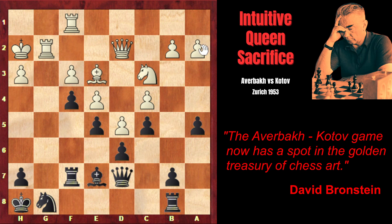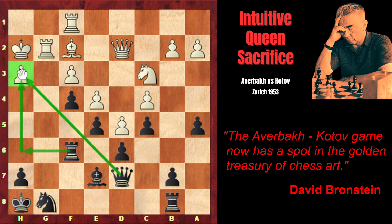The bishop is under attack, so Averbach moves it to f2. Kotov plays Rook f6, threatening the very dangerous Rook h6, after which the h3 pawn — which is extremely weak, defended only by the king — would be attacked twice and impossible to defend. That's why Averbach plays Knight e2. Now if black plays Rook h6, Averbach's idea was to move the knight to g1 and defend the pawn. However, now Kotov makes his legendary move — he sacrifices his queen in order to start a king hunt.